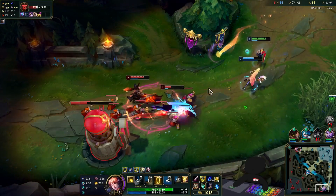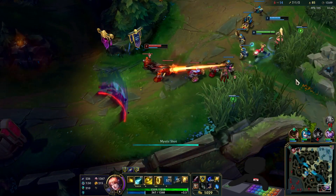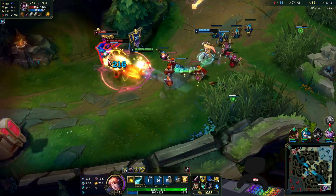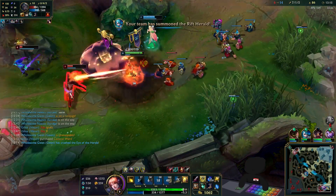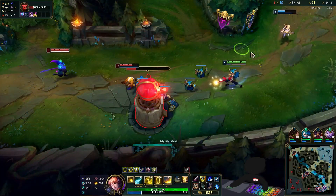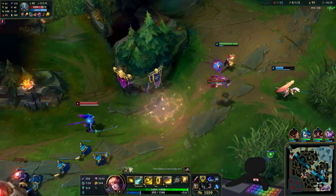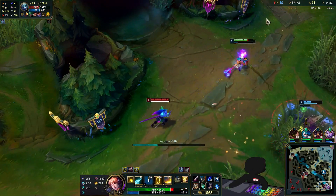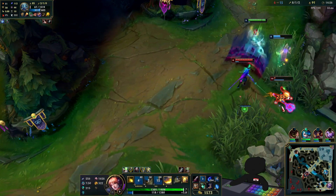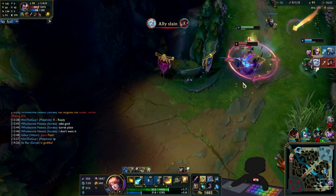Straight back to bot to continue proving why Yasuo players are a subclass of humanity. We have them more poked than ever so I can go full aggro and shove damage into Senna for the kill. Fizz comes down trying to deliver a slap, but my support has more flash plays than a high-end stripper's wardrobe, so Fizz fizzles out.